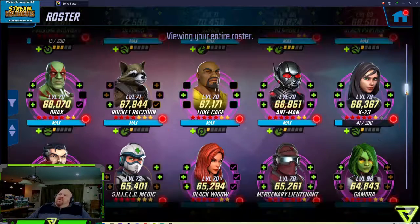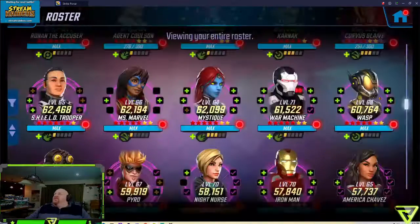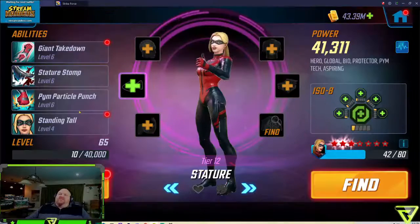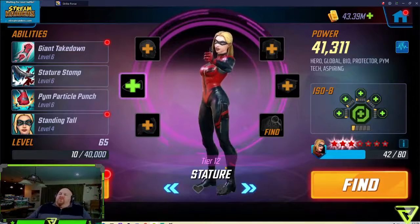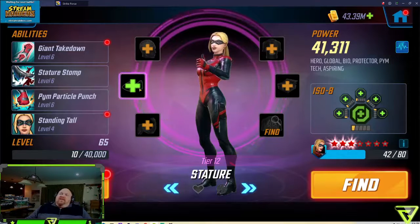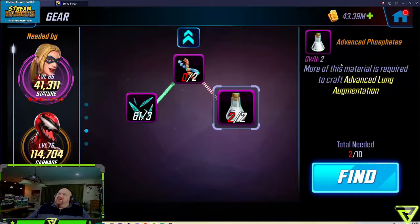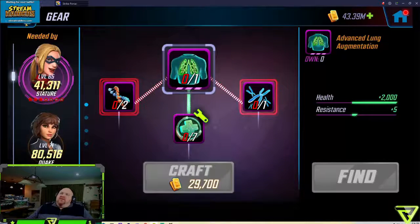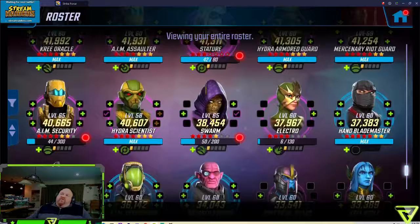We took Ant-Man and Wasp up a couple levels. We also moved Satire up a few levels, from 60 to 65, and moved her from Gear Tier 11 to Gear Tier 12. We'll hold off on moving her to Gear Tier 13 until we have more of the materials — mainly because we are out of advanced catalysts, so we've got a little bit to go there. Swarm we also moved from level 60 to level 65 to help with the Sinister 16 a little bit.